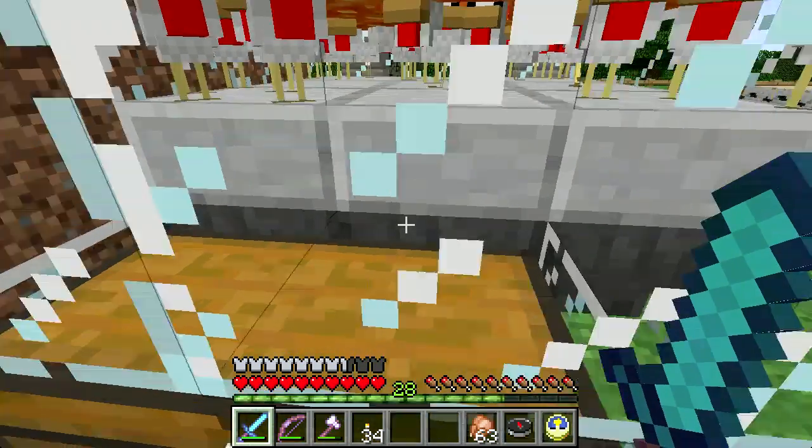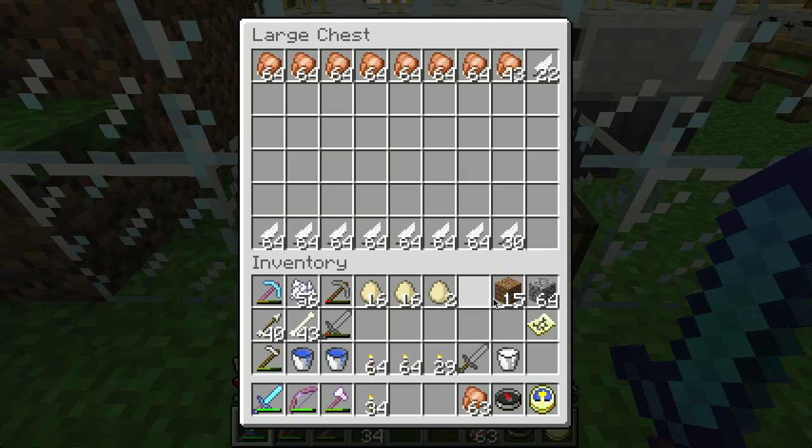Underneath all the half slabs are a bunch of hoppers that all feed into this chest. As you can see, it's fairly productive. It's been running. Obviously it only works when I'm nearby, but it's good enough. I actually am in need of chicken right now, so I can just wander by here and pick up a bunch of chicken and walk off and do what I need.